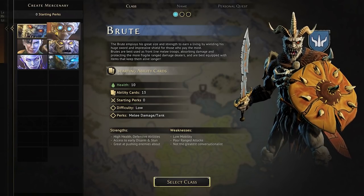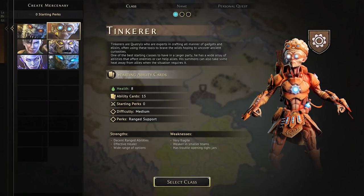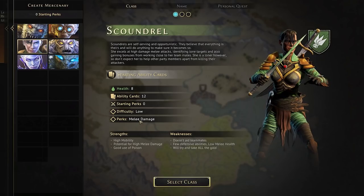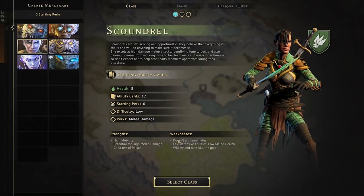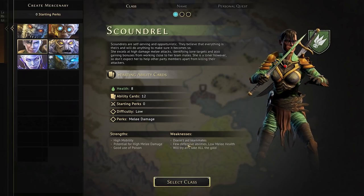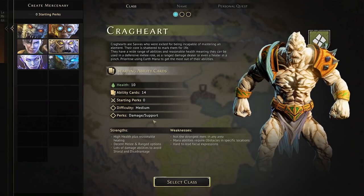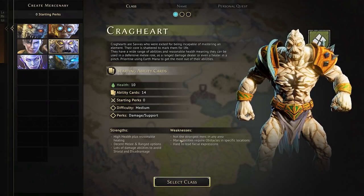We've got a tinkerer — ranged support — and the scoundrel: melee damage, all about that. You do not aid teammates, few defensive abilities, low melee health. Then there's Cragheart: 10 health, 14 ability cards, damage and support. Not the strongest merc in any area, so he's well-rounded, like a rounded stone. High health and some reasonable healing too, with decent melee and ranged options.